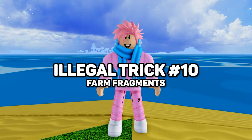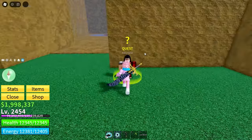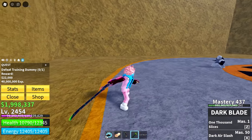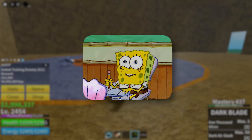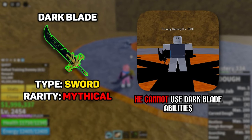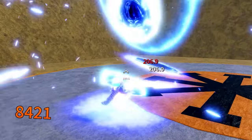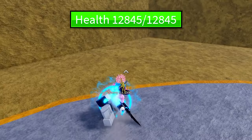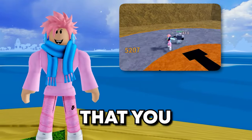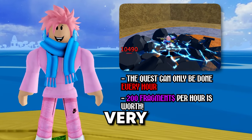Here's a pretty cool trick if you want to farm a bunch of fragments. Head into the third sea, go to Hydra Island, and in a specific area you can equip the quest to kill an NPC called the Training Dummy. He actually has the Dark Blade, but don't worry — he only has its damage and no other abilities. Make sure you constantly spam him with abilities, because if you stop for a bit, his health will regenerate all the way to max. Once you kill him, you get 200 fragments. You can only take this quest every hour, but 200 fragments per hour is still a very good trade-off.